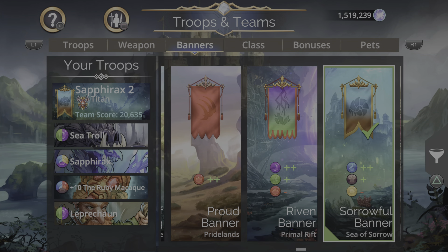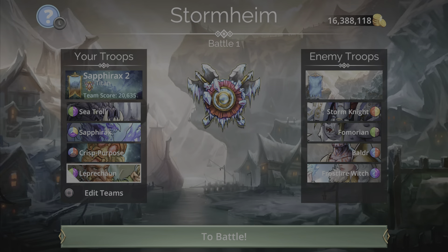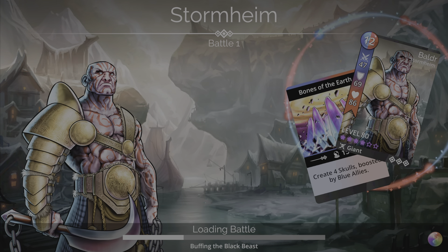Leprechaun is also on the team. The banner is the Sorrowful Banner from the Sea of Sorrow faction — plus two on blue, plus one on brown, minus yellow. Sapphrax is going to get all the blue she needs, so I'm not concerned about the yellow penalty on this team.